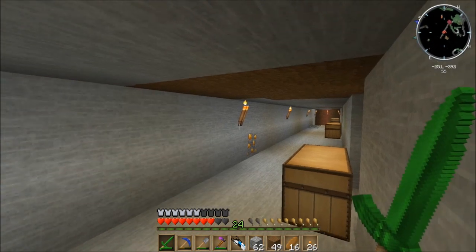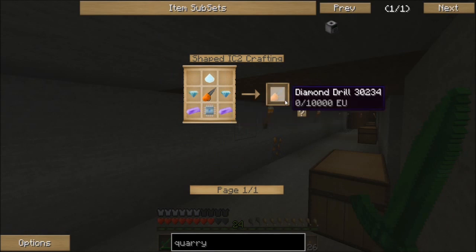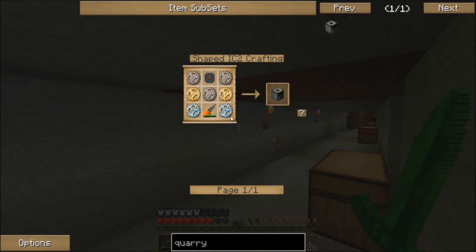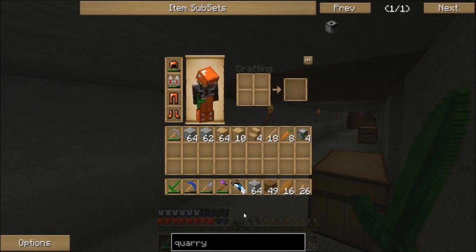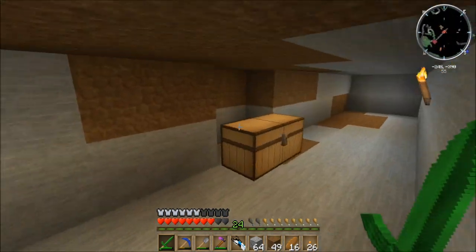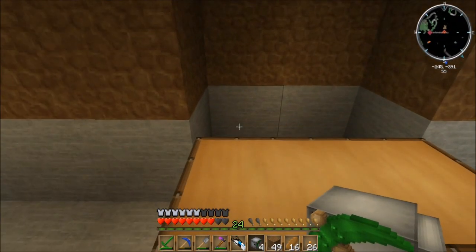GregTech likes to make things much more difficult. The quarry requires the diamond drill, which needs titanium. Titanium is a bit out of our reach at the moment — we can basically make everything except for the advanced diamond drill because we do not have titanium. That requires so many things to be built before I can really obtain that. So we're going to go with what I normally like to do instead of quarries, and that's mining turtles. Turtles are extraordinarily cheap to build — it's basically some redstone, some glass, and some smoothstone.